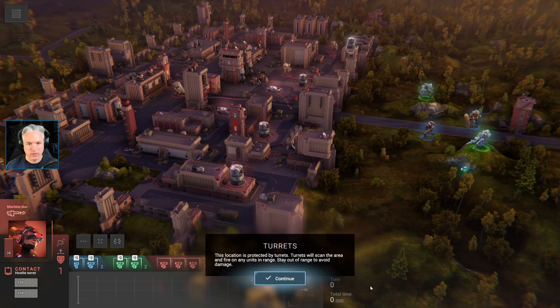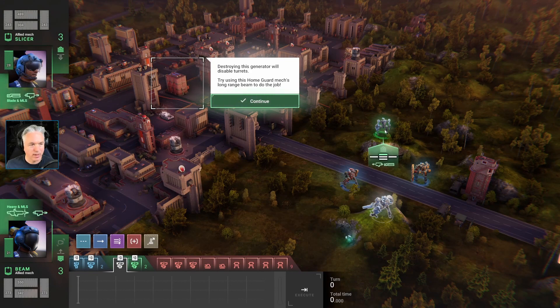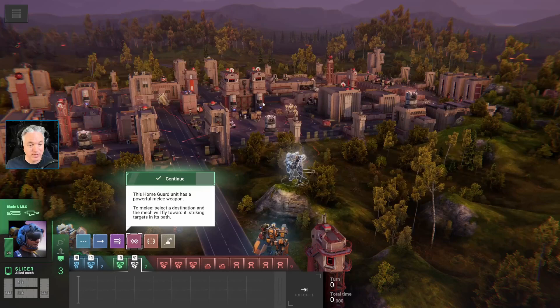There are four turrets, so hopefully those are part of the red pips we saw on the holotable. This location is protected by turrets — they'll scan the area and fire on any units in range, so stay out of range to avoid damage. Destroying this generator will disable the turrets; try using this homeguard mech's long-range beam to do the job. We've also got Slicer — a homeguard unit with a powerful melee weapon. To melee, select a destination and the mech will fly toward it, striking targets in its path. That'll be fun to play with.